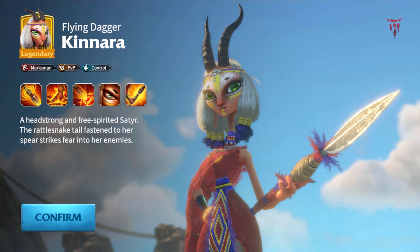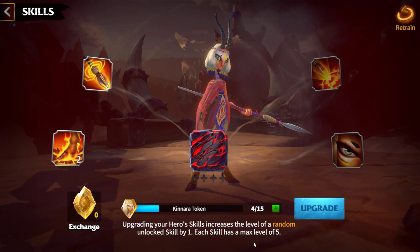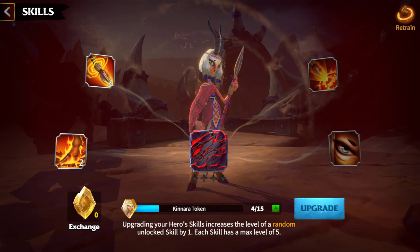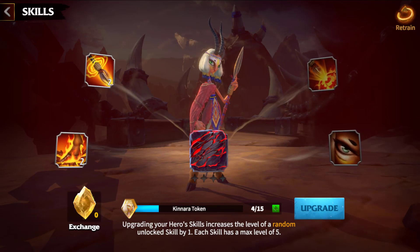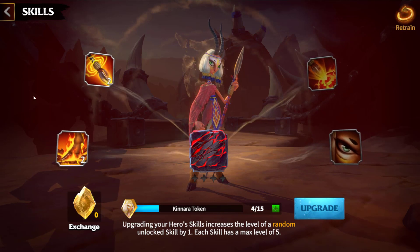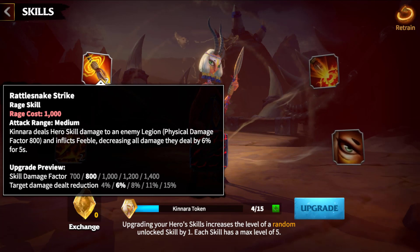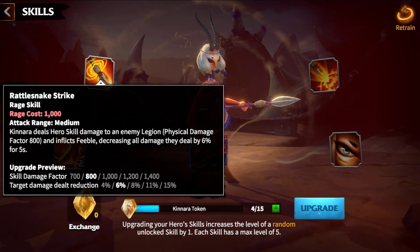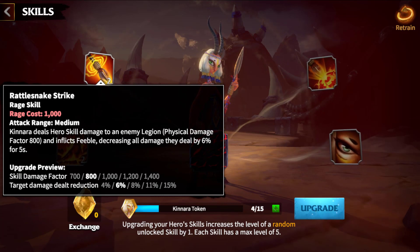Let's begin discussing the impressive skills of Kinara. When you start up Kinara, you also unlock a new skill. This helps you fine tune in what order you want to upgrade the skills of your heroes, as not all skills are equally good and worth maxing first. This helps you invest your sculptures more reasonably to get the biggest bang for your buck. The first skill, Rattlesnake Strike: Kinara deals damage to the enemy legion and also reduces the damage inflicted by the enemy — physical damage up to 1400 and decreasing all damage they deal by up to 15%.